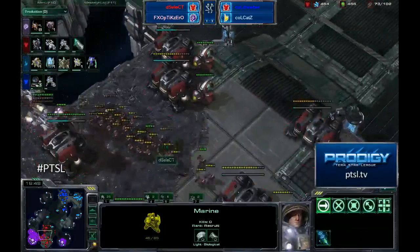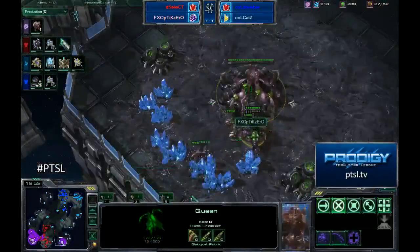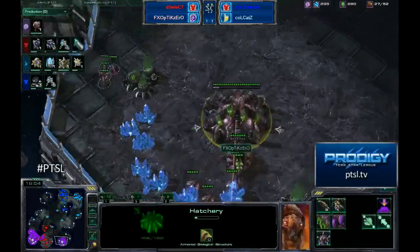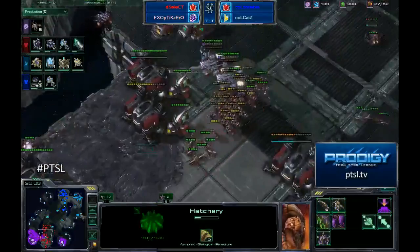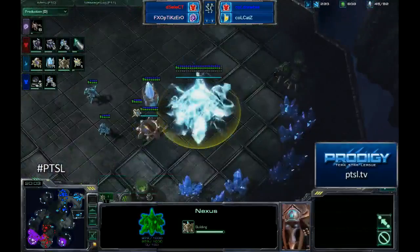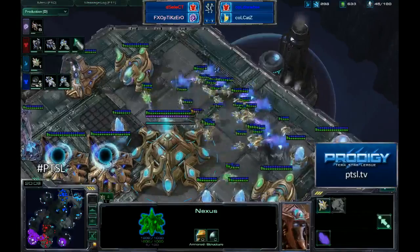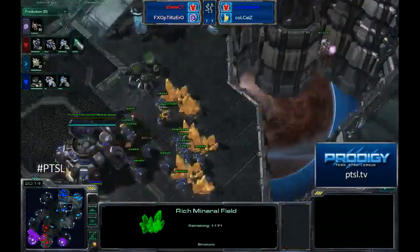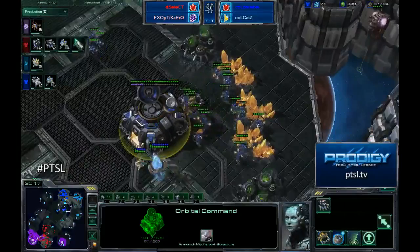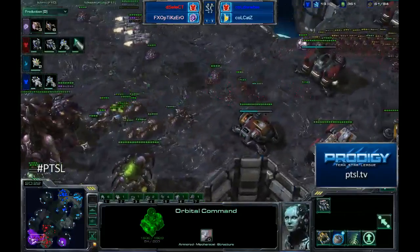Now both players really just have to rebuild back at home. Katz is finally expanding — I was waiting for that forever, wondering if he would ever get out of his base. So Katz expanding now. Optic Zero does have his second base up; he's still making just lings, probably only going to make banelings out of those. Select is throwing up some turrets all over the place now just because he knows DTs are part of the battle now — more Marines and plus-one weapons coming along for Select.